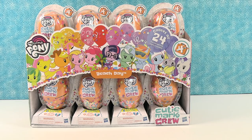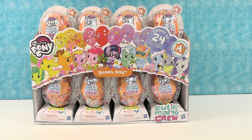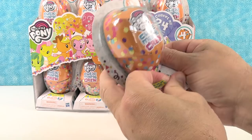We have a full case here of the Beach Day. Full case. It says collect all 24, so hopefully we'll get a full set. Alright Paul, you get to go first. It says pull tab, pull string inside. And make sure you're over an area that you can make a mess on.